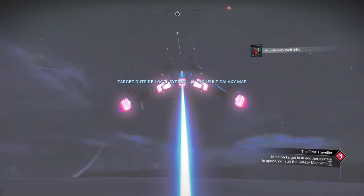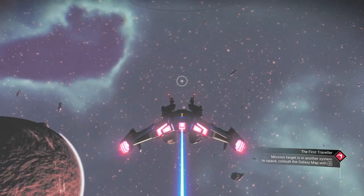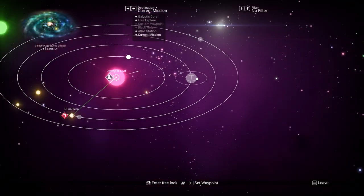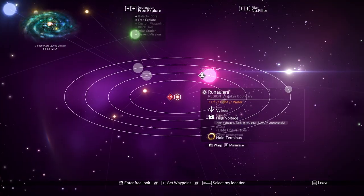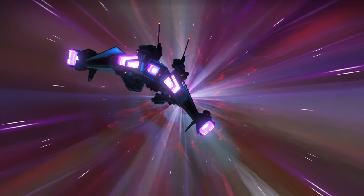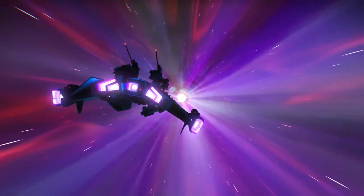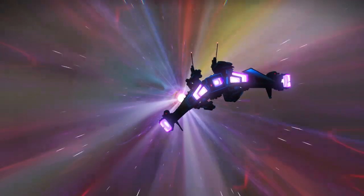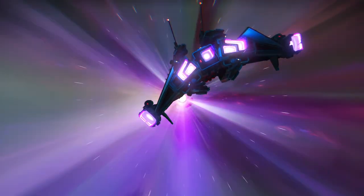So we now have the assembled mind arc components - that is done. Let's move on. Target outside local system - we need to consult the galaxy map. So where are we going? It looks like we're going back to the place we were just at, this little system right here. Very, very strange.